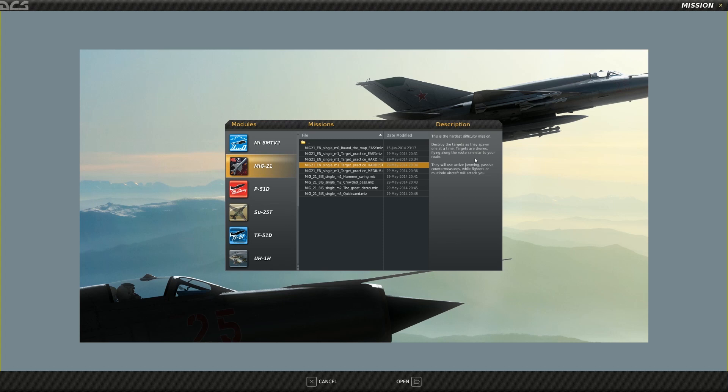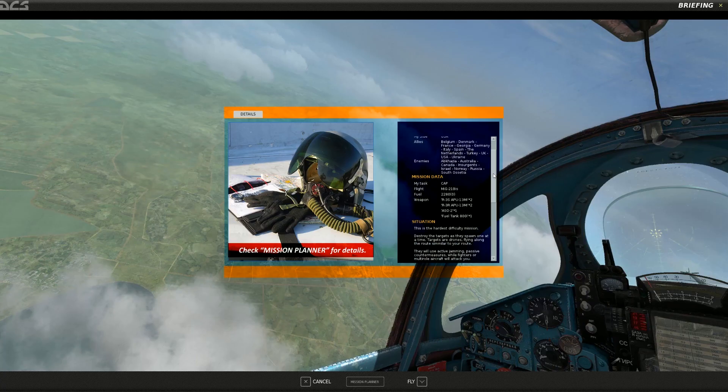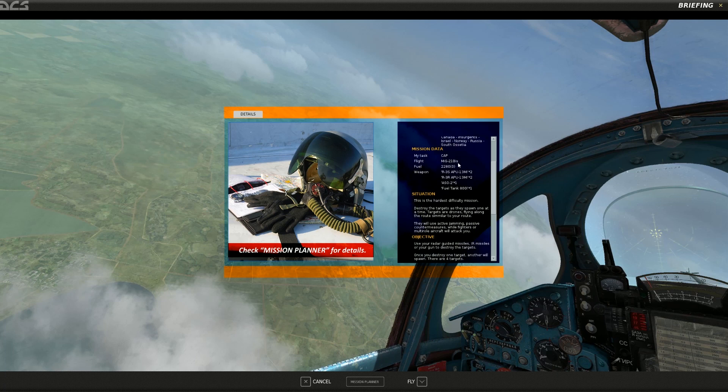Destroy the targets as they spawn one at a time. Targets are flying along a route similar to your route. They will use active jamming, passive countermeasures, and fighters and multiple aircraft will attack you. The mission briefing is a combat air patrol on the MiG-21. My loadout is R-3S's and R-3R's, so I have infrared and semi-active radar guided missiles loaded. I have ASO-2's on my fuselage - those are countermeasure dispensers - and an 800-liter fuel tank on my centerline station.